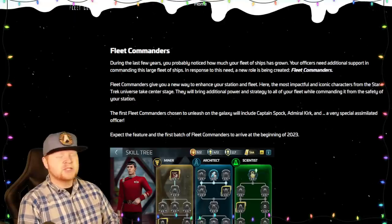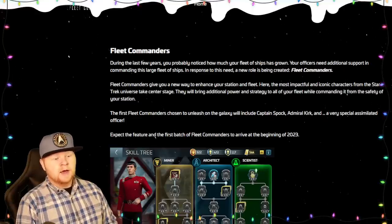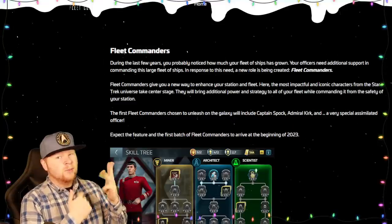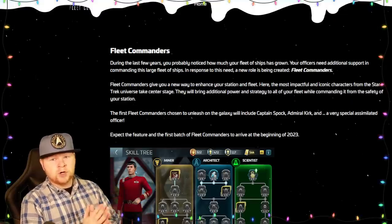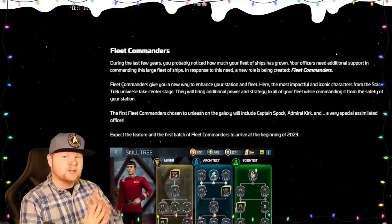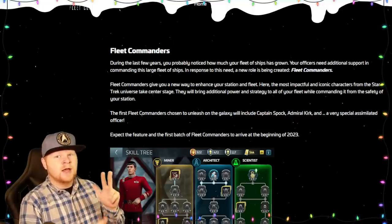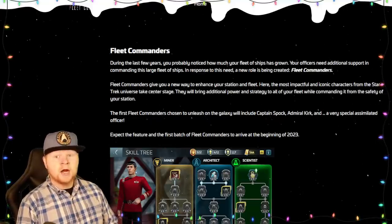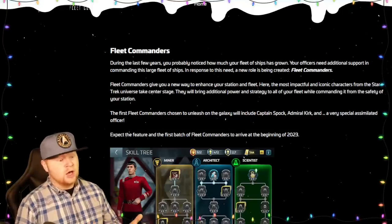And then a very special assimilated officer. The only special assimilated officers you can really name on one hand: Locutus, Seven of Nine, Hugh, and the Borg Queen — though not really an officer. If we're going straight officers, Locutus is the top pick. None of those are currently in the game — Locutus, Seven of Nine, and Hugh are all absent. So just a thought. We'll see.